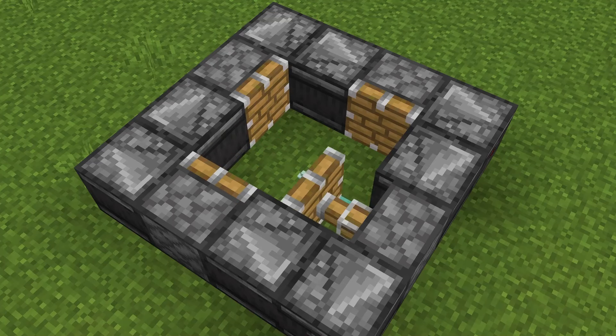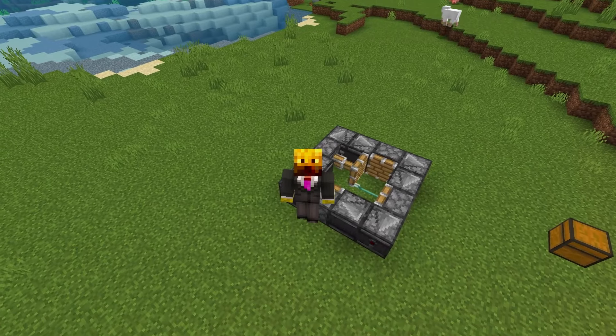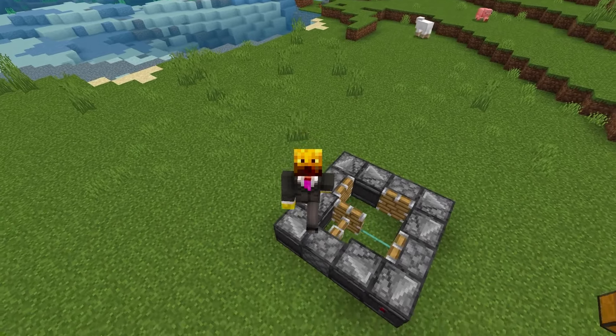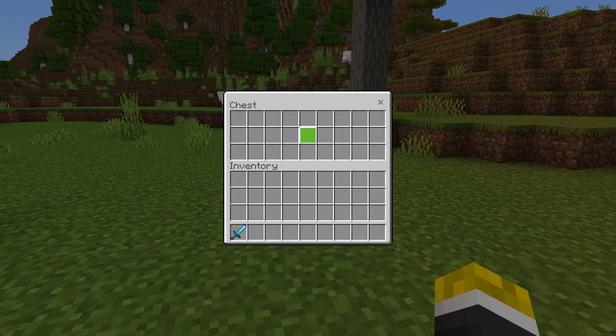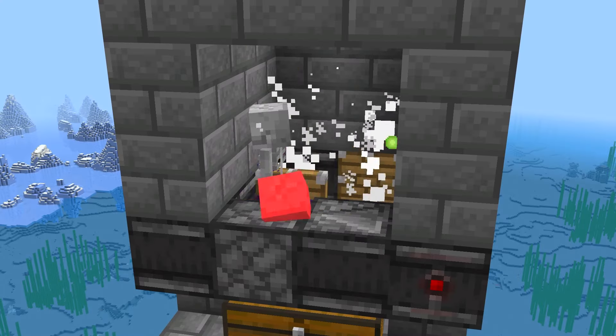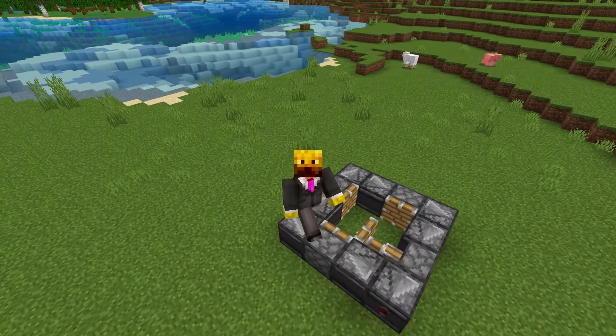Trident Killers might be one of the most important things in all of Minecraft farm making. With the use of a Trident Killer, you can make any Minecraft mob farm fully AFK, as well as automatically apply the Looting 3 effect to that farm — such as farms like the Mob Farm, Creeper Farm, Blaze Farm, Witch Farm, and so many more.